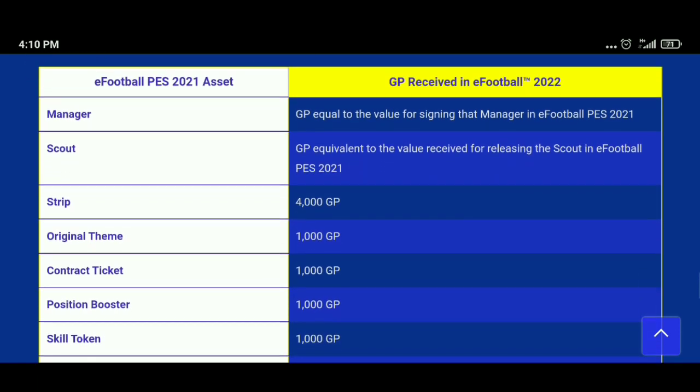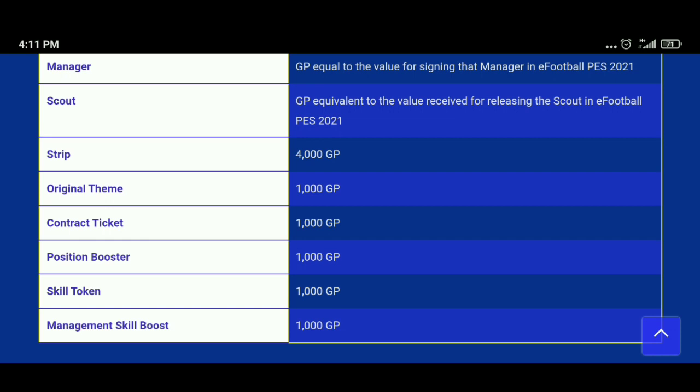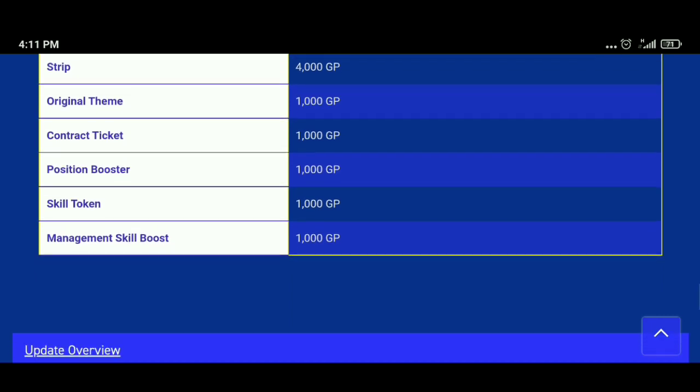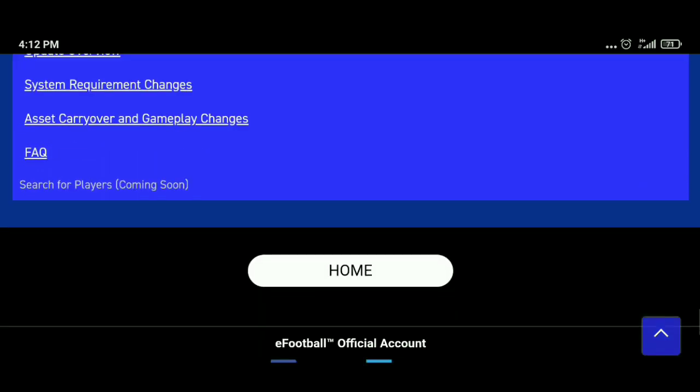For other assets: managers collected in PES 2021 will be removed and you will get GP equal to what you paid when signing that manager. Scouts will also be removed and their value returned as GP. Strips will be removed and you get 4,000 GP each. Original teams give 1,000 GP. Contract tickets give 10,000 GP each. Position boosters give 10,000 GP. Skill tokens give 10,000 GP per token. Management skill boosts give 1,000 GP per item.